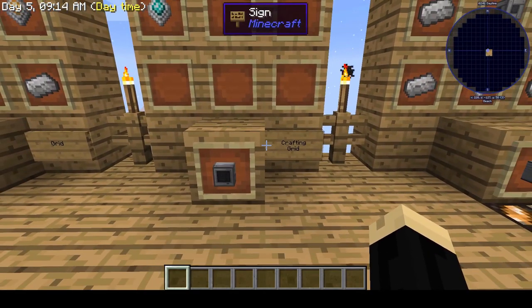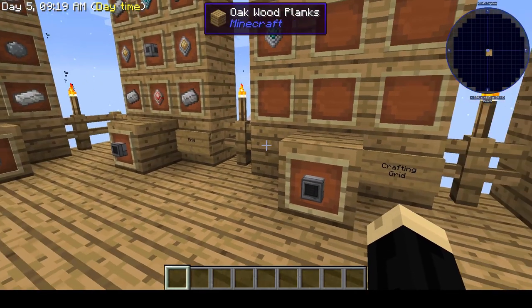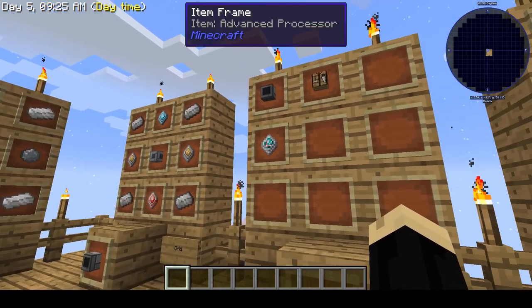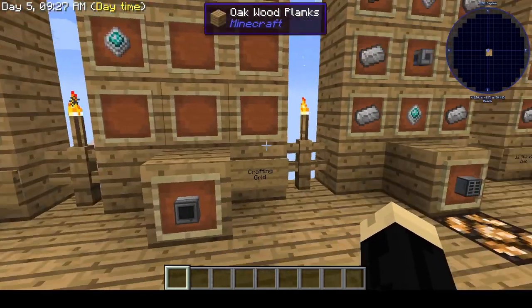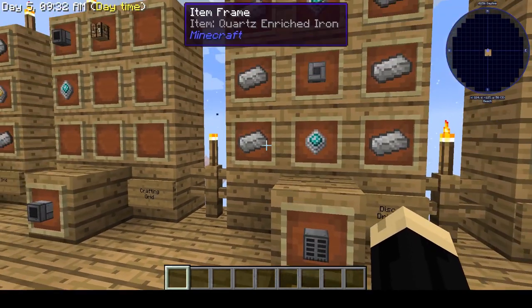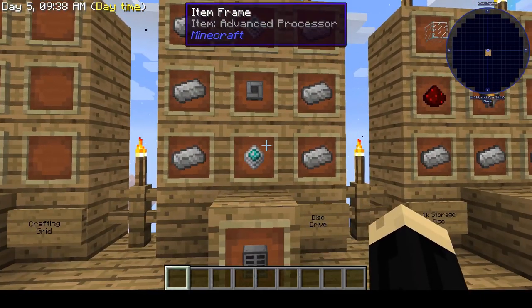I personally prefer the crafting grid, which is an upgrade from the grid. There are several different types of grids you can use, but the crafting grid requires a normal grid, a crafting table, and an advanced processor. Next we're going to need a disk drive — just quartz-enriched iron, machine casing, and two advanced processors.